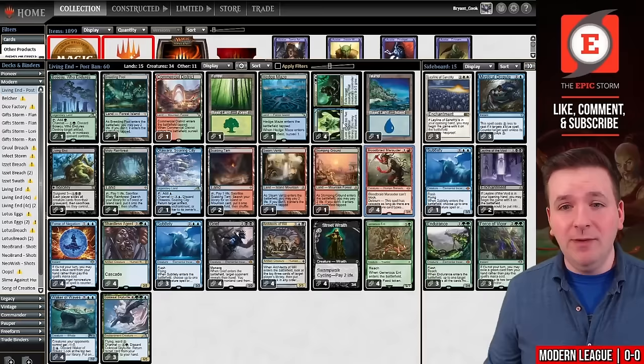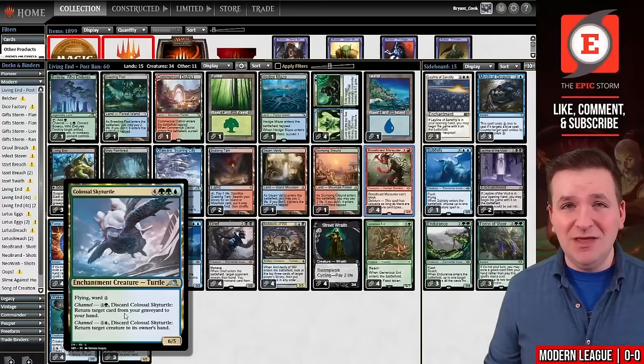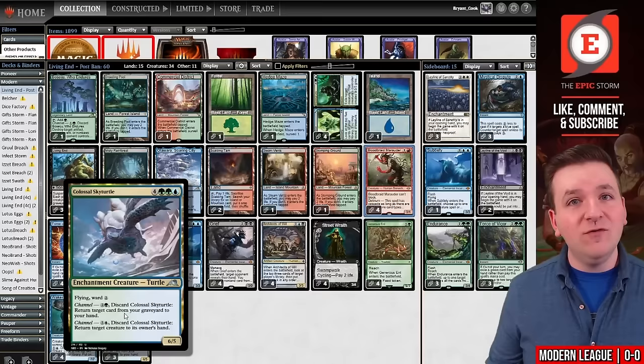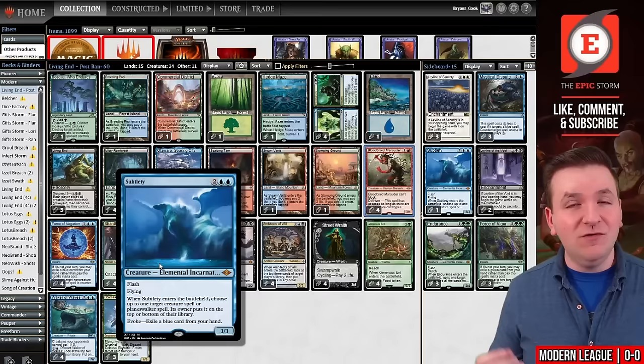Additionally, in order to support Bloodbraid Marauder, we are playing Colossal Sky Turtle, which counts as both an enchantment and a creature that also answers Primeval Titan, Dauthi Voidwalkers, and large things that we care about. When it comes back, it's a 6/5 flyer with Ward, so it's difficult to answer. We also have Subtlety, which answers creatures like Dauthi Voidwalker but also answers Teferi, Time Raveler. So our deck is full of answers that even the old Living End list never had.